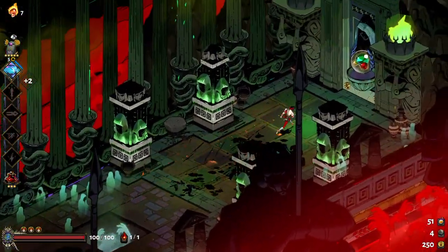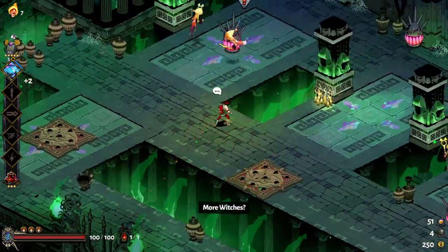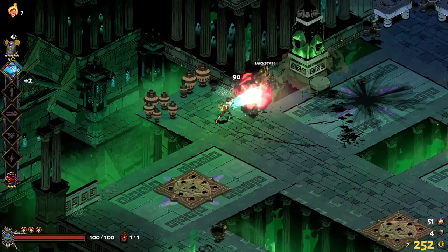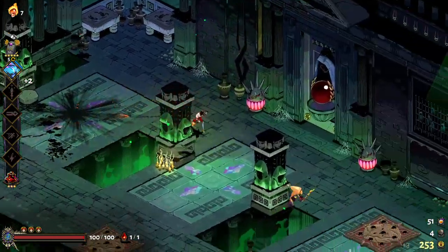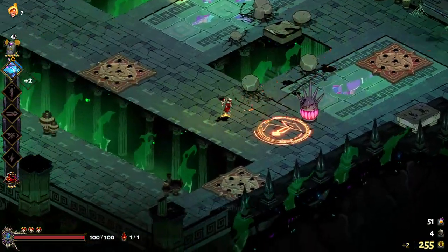You defeat the enemies, the door opens up. Some rooms have multiple doors and they'll show you what your next room's reward is going to be. That one's going to be some gemstones, which are currencies you can use to upgrade the House of Hades. That Poseidon boon also increased my attack power, so that's nice.